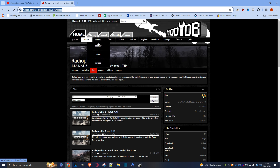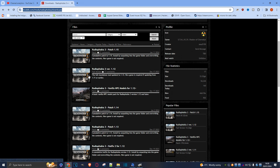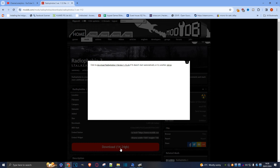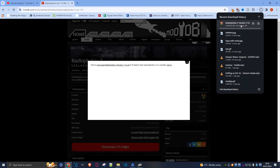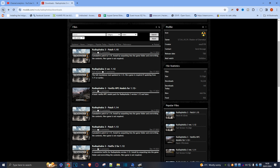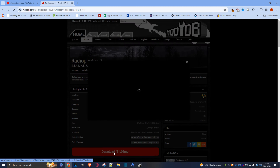To install Radiophobia, come to this page — you'll have the link in the description below. Click on that and scroll down to grab the mod here, which is the full version. Just click on it and hit download — it should start automatically. We're also going to grab the cumulative patch, so go back one step and click on that as well.